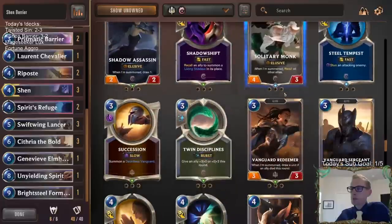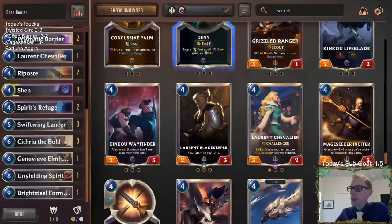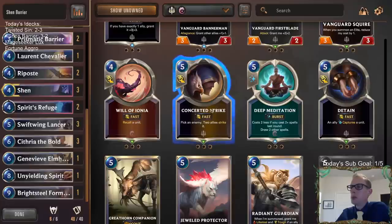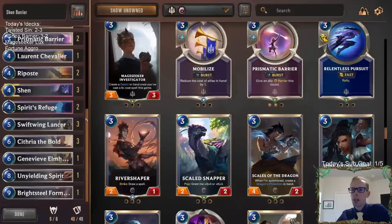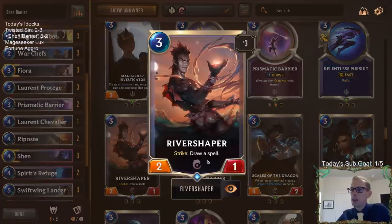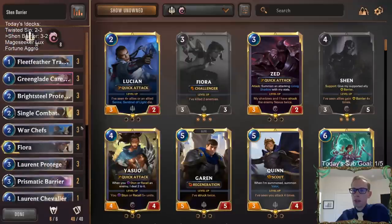The Chevalier slot - there are so many different cards you can play instead of Laurent Chevalier. I just wanted to give this card a try, but I wouldn't mind the third Prismatic Barrier to have another three-mana barrier. I wouldn't mind playing a Shadow Assassin - Shadow Assassin is just a great card, can go in here just fine, you can block Elusives and stuff. Could play Twin Disciplines, a Silver Wing Vanguard for double Challenger, a Concerted Strike if you want a removal spell. Even River Shaper - River Shaper as a three-drop does curve into Shen better. Tons of options for this slot.